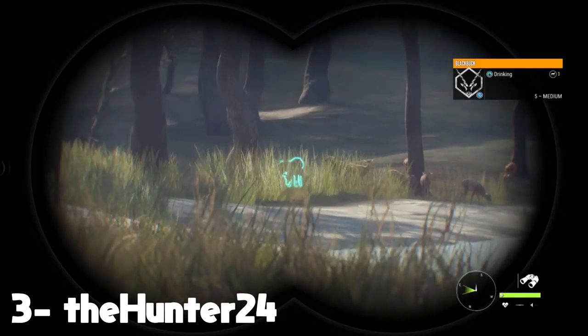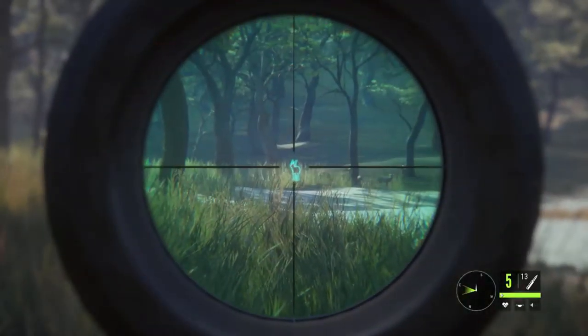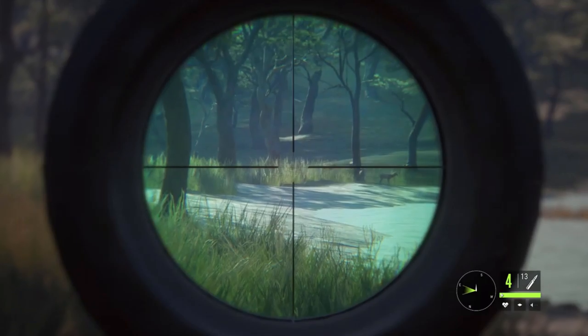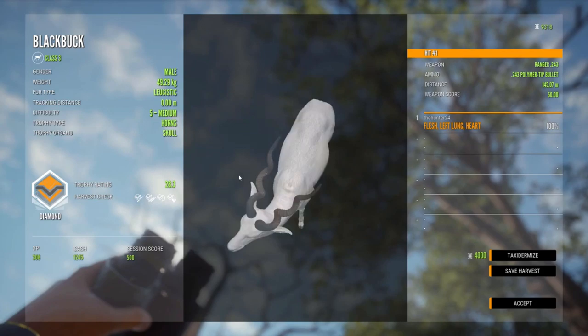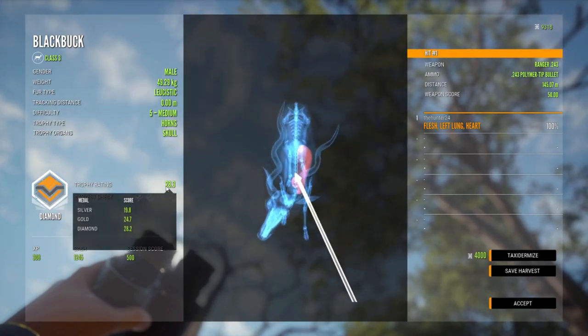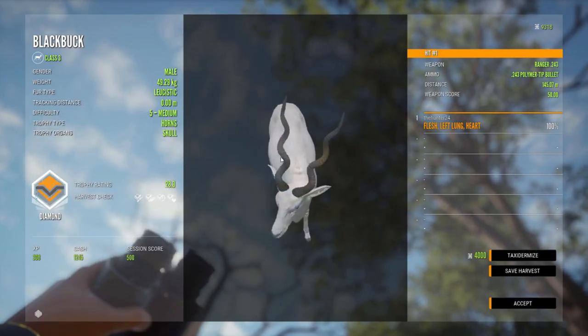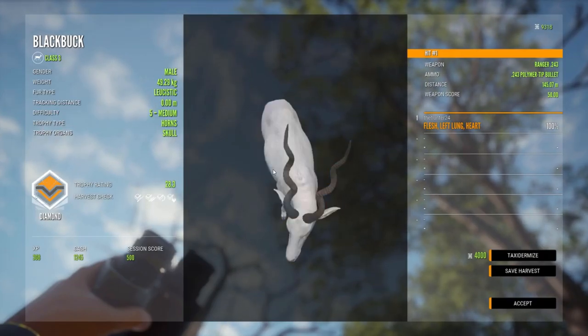We got Hunter 24 and he's got a leucistic black buck. I've only seen like one or two of these before and this guy looks freaking awesome. He scores 28.3 — it's hard to tell because the quality is a little bit lower on these videos sent over from console side, but that's not a big deal. It looks so so cool, I had to throw that in there.